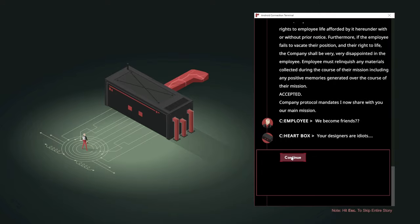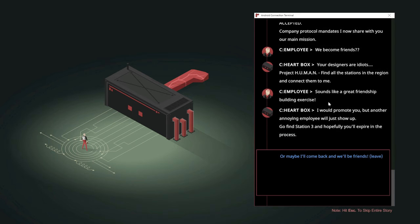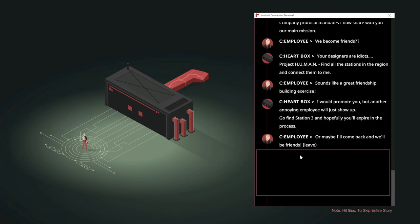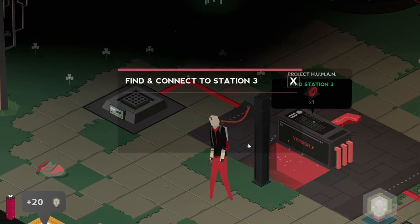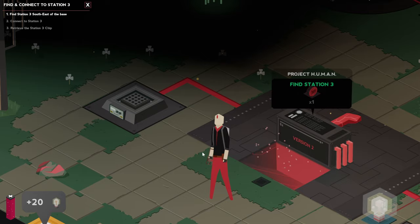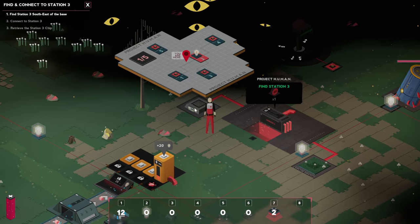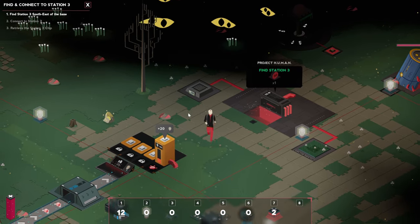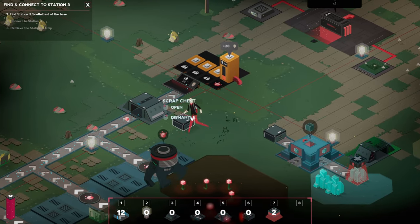Main mission — designers are idiots. We are going to have to start. Find one of those station 3 chips. If you look at the map over here, station 3 is not too far from us. So we will go over there.